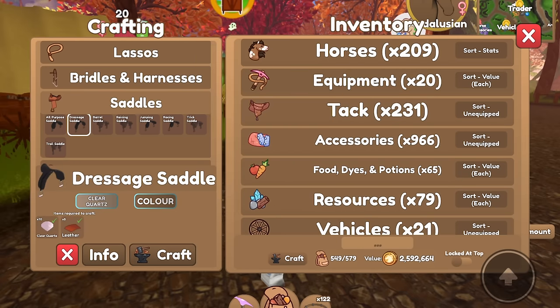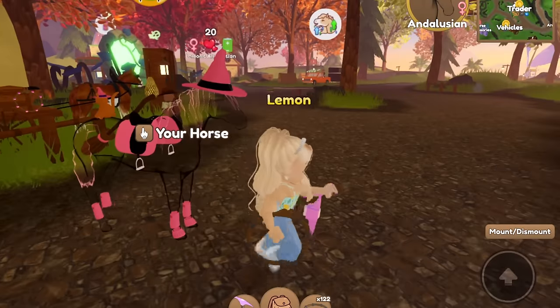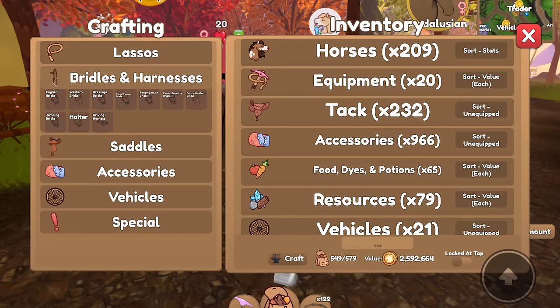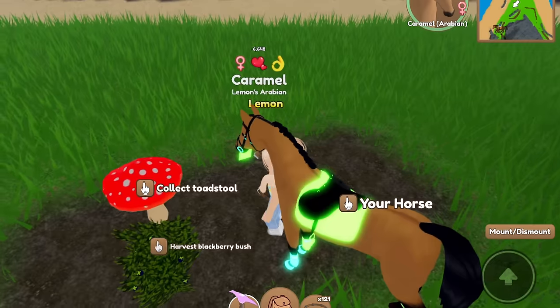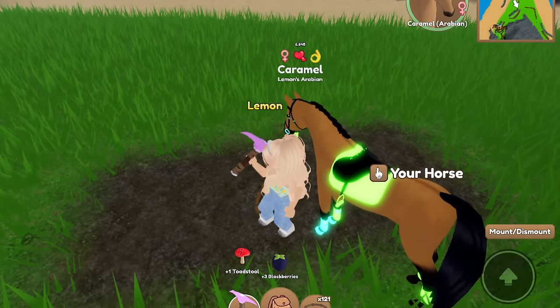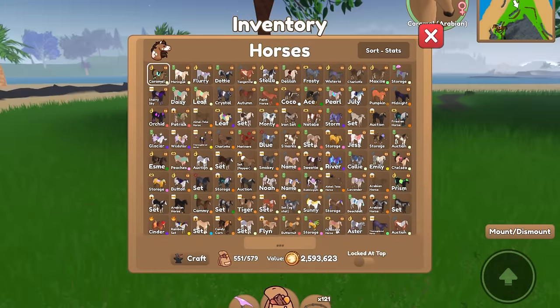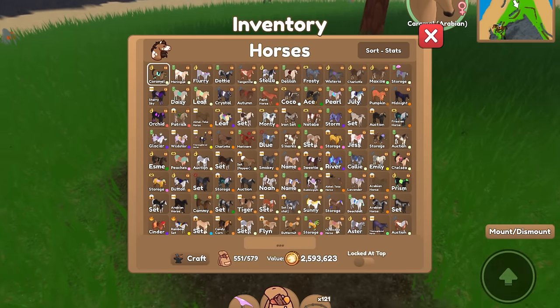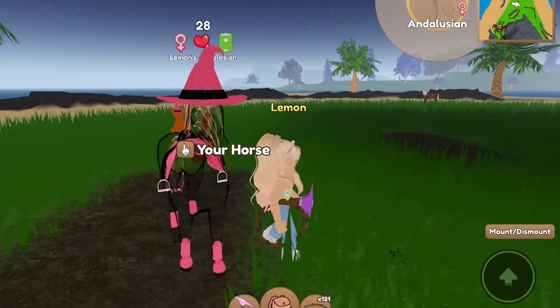Let's craft her polo wraps as well, then make her a saddle and bridle — we'll do a dressage style. For the color, clear quartz might look nice, so black and clear quartz. That looks pretty good. For the bridle we'll give her a fancy one, but I'm out of blackberries. I went scavenging on the mainland and on Mountain Island, where there's usually stuff, and got the rest. Let's finish this set.